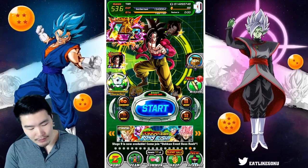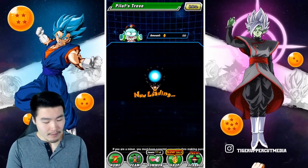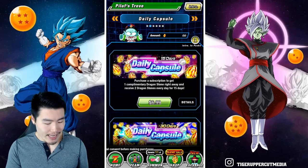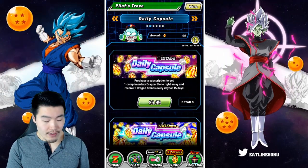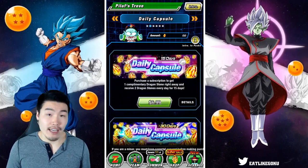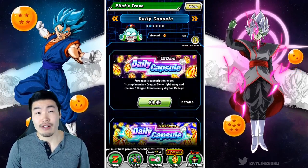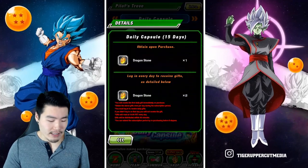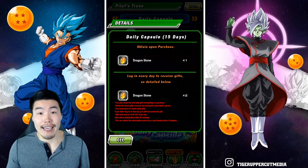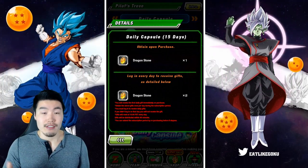All right, so let's pop into the Pilaf's Trove here and see what's going on. If you just scroll one to the right here, we have the daily capsule. So there are two different packs here. If you guys have played other gacha games with subscription features, it works very similar to those where you're basically paying a price and getting a currency or item in the game over the course of a certain amount of time.